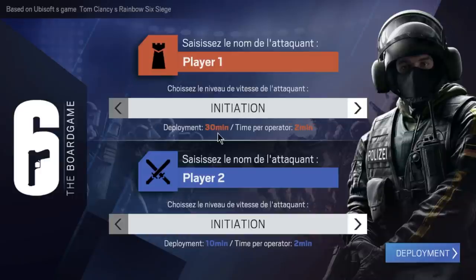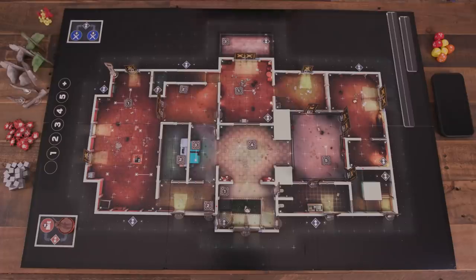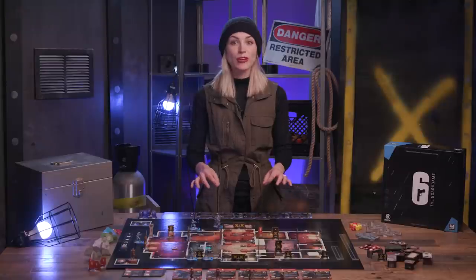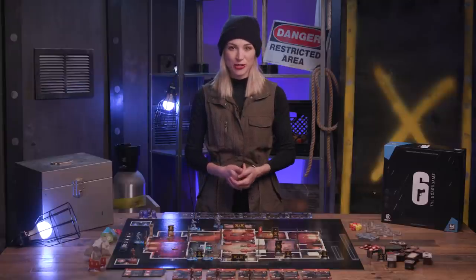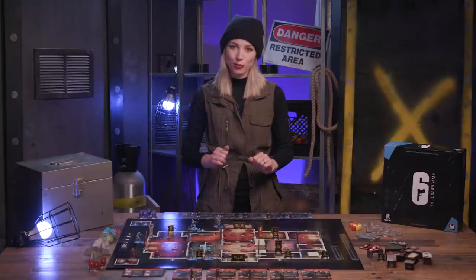Prior to gameplay, follow the deployment step, which begins with the defender. For most missions, a ready-to-play deployment is available, and that's what we've set up today. When playing with your own deployment, the defender must deploy their operators and gadgets to the board anywhere except the outer spaces. Operators on the attacker's side are represented by miniatures, and defenders are first represented by two hidden operator tokens. For more on custom deployment, see page 8 of the rulebook.